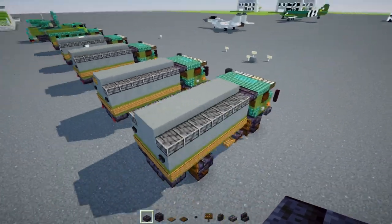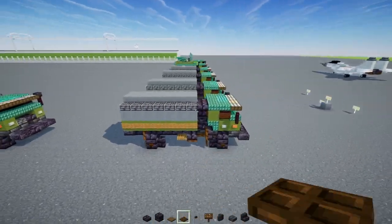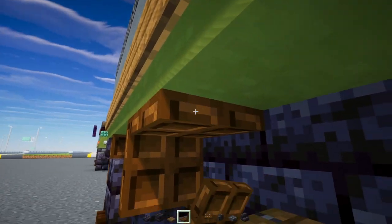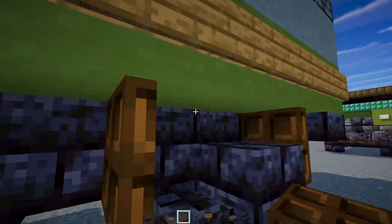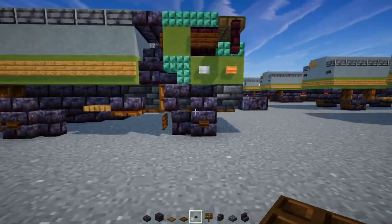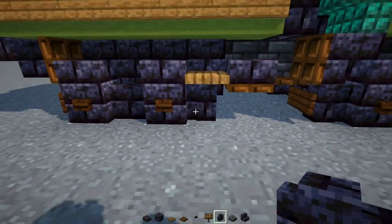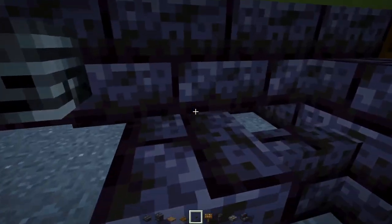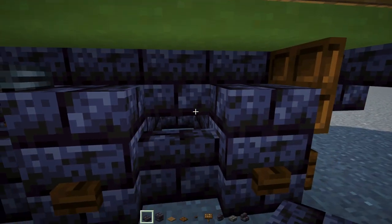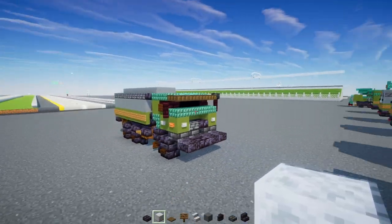This is where we split the tutorial into the 4x4 and the 6x6 versions. For the 4x4, go down here and add two dark oak trap doors and another two back to back, then do the same on the other side — that's pretty much it. For the 6x6, add another polished blackstone brick block with a slab on top, a dark oak button, and a wall in front of it — same on the other side. Also add two polished blackstone brick slabs in the middle, then two dark oak trap doors on the sides.